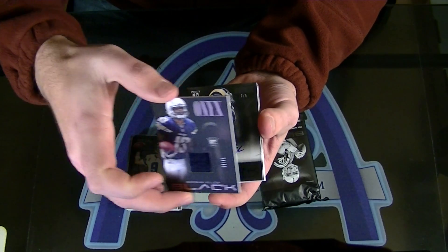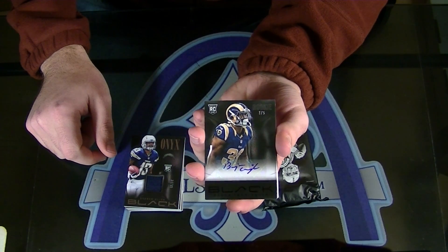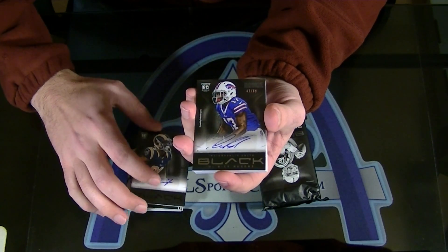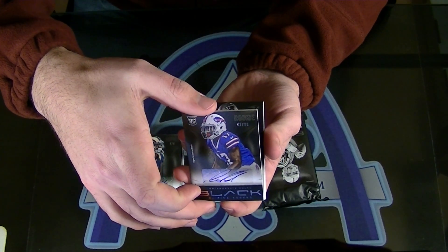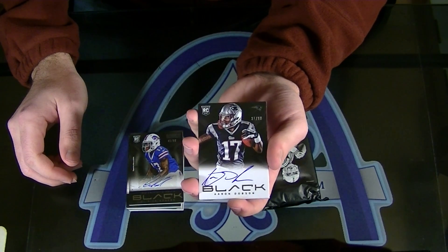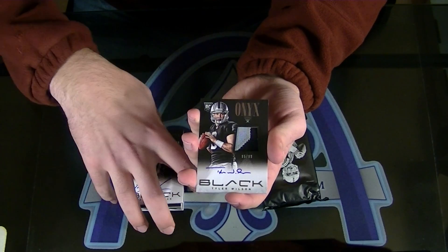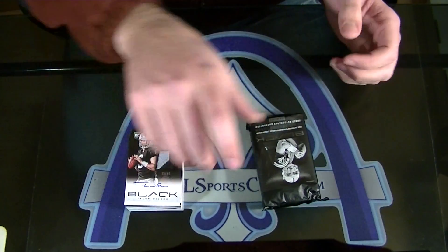Whew! Benny Cunningham, number 3 of 5, Black Rookie Auto. 3 of 5, Black Rookie Auto, Benny Cunningham. Next, to 99. Derrick Rogers, Rookie Autograph. You've got solid rookies in this box. To 99, Aaron Dobson, Rookie Auto, on card. And — oh, nice — Onyx Rookie Patch Auto to 99, Tyler Wilson.